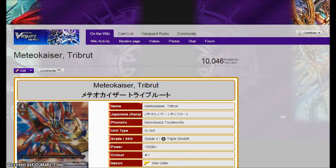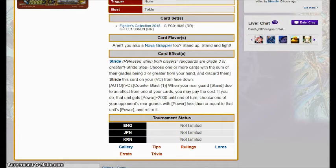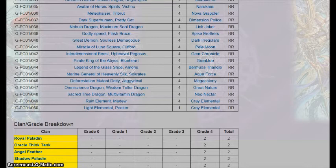Then we have Meteor Kaiser Tribute, the other Nova Grappler G-unit. Counter Blast 1, when your rear guard stands from an effect of one of your cards, you pay the cost — that unit gets plus 2,000 power, and then choose one of your opponent's rear guards with power less than or equal to that unit's power and kill it. It's a little niche effect, but I think the options for Nova Grapplers are just better. You'd be running four Vict Plasma, the on-hit dude, and maybe one or two copies of Tribute. I think Blizza would be better. Maybe just one of these.